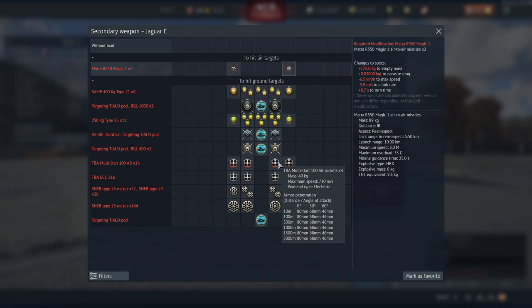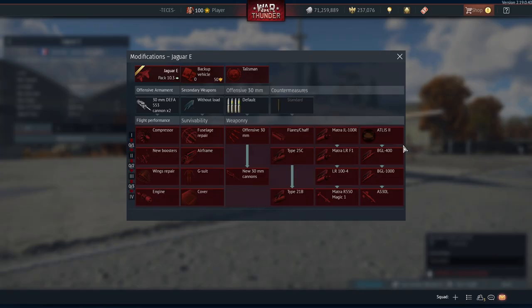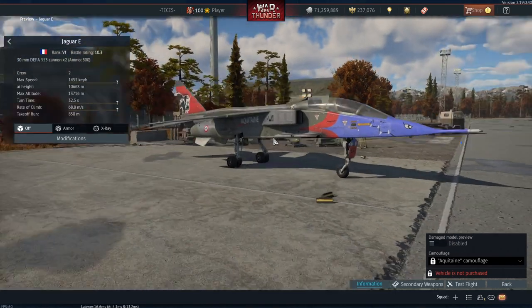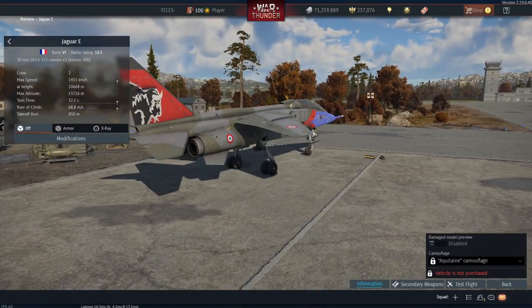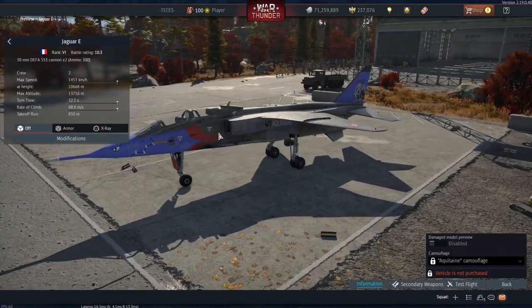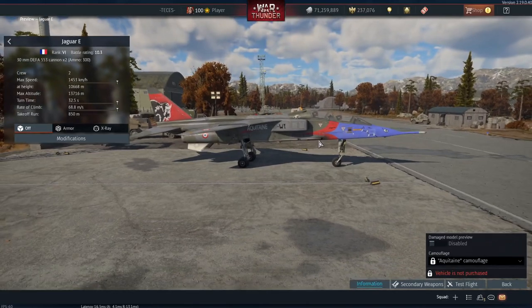Hopefully 10.3 becomes its BR in ground forces, because it is a really strong vehicle. It also gets SNEBs and TBAs with multi-darts, which are really good but you don't get enough of them to be truly useful — it's much easier to use the guided bombs from high altitude. It does get a skin, which is pretty cool: the Aquitaine skin, with a really weird bull on the tail and some kind of monster design on the front.